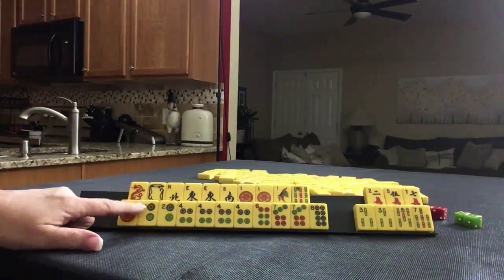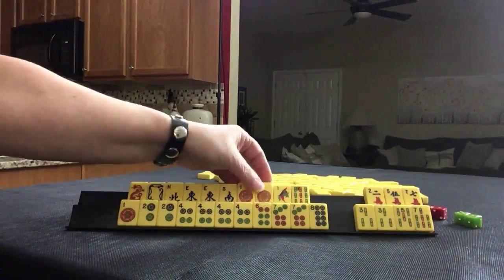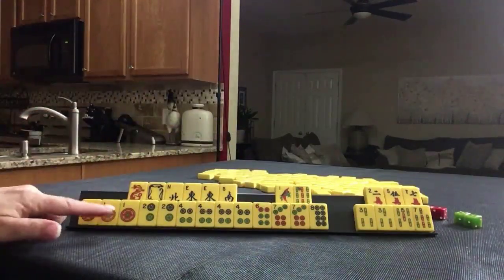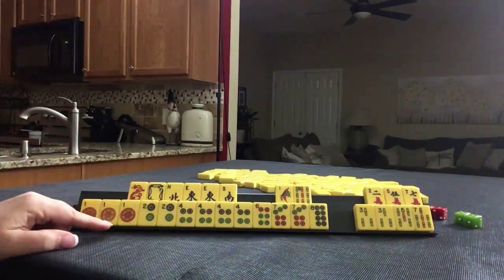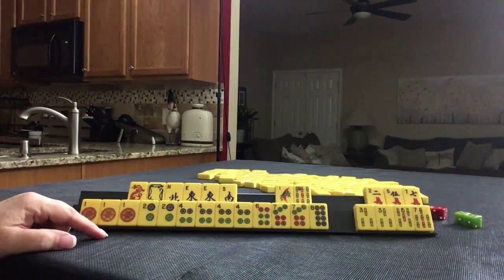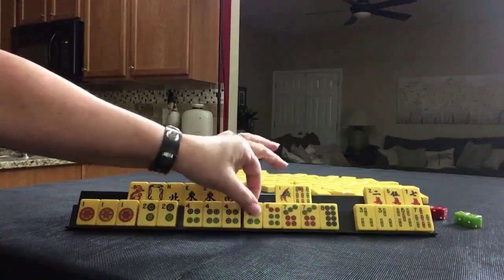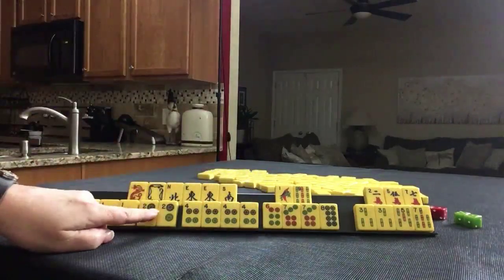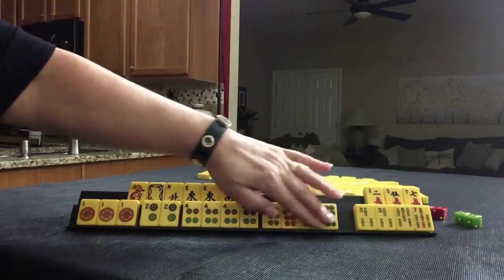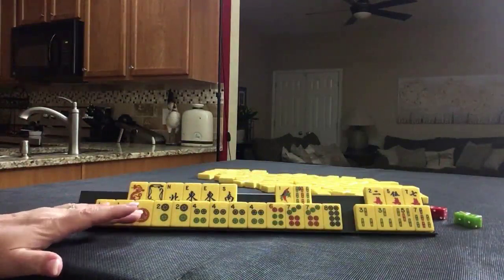If Kong Pung doesn't work out and we draw other tiles, we could maybe play Hijacks. Hijacks is another double-limit hand that is concealed — number 17 on page 18, four concealed Pungs and a pair in one suit. Here we have one, two — we could declare this as a concealed Kong, so that would be two concealed Pungs. And then we would need to draw a two-dot and a seven-dot. I think that would be an equal long shot to Kong Pung.